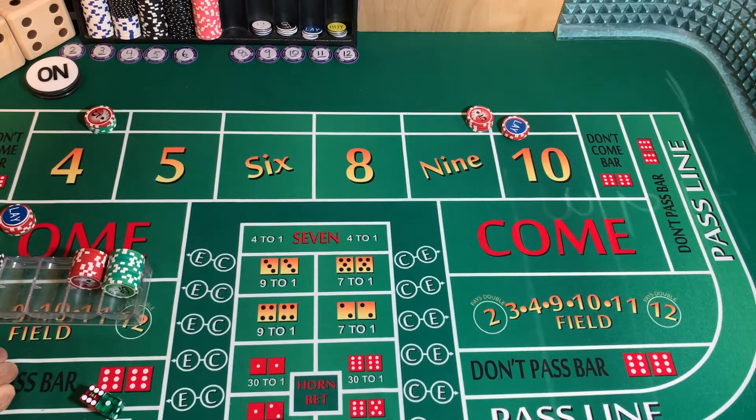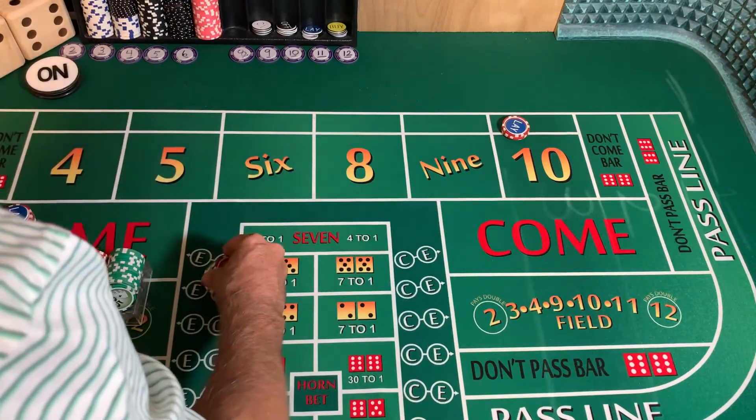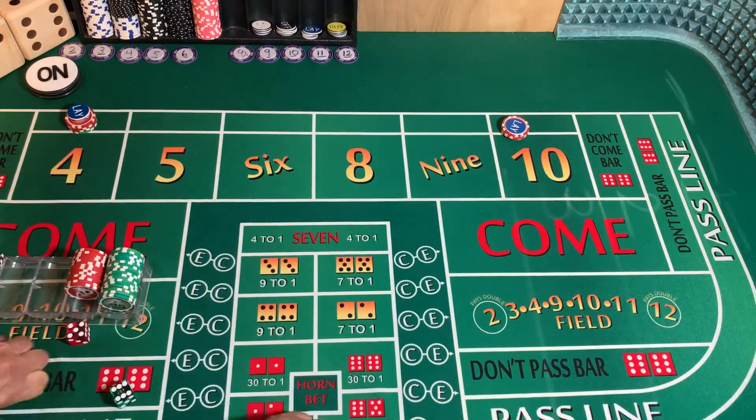So you're really looking for a table with people who don't have very many chips — that's kind of telling you that they're just surviving or sevens are coming, kind of choppy. That's actually what you want. And you look for random throwers, not a controlled shooter unless he's shooting for the seven.